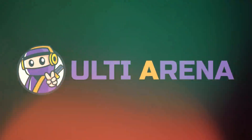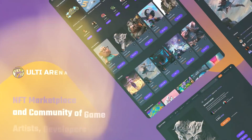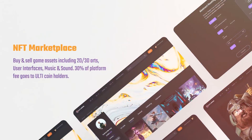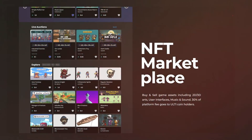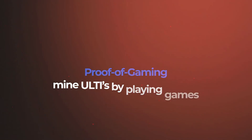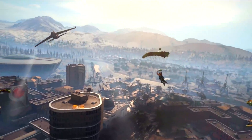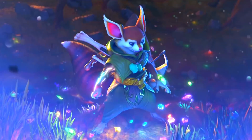This video is sponsored by Ulti Arena. Ulti Arena is a place where you can purchase and invest in Ulti tokens to buy NFTs on their marketplace. It is literally an NFT marketplace for game assets with player-to-earn for non-blockchain games, and you can use their proof of gaming client to earn Ulti tokens through Call of Duty, Dota 2, League of Legends, Mobile Legends and many more games.